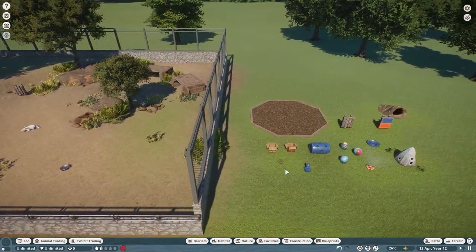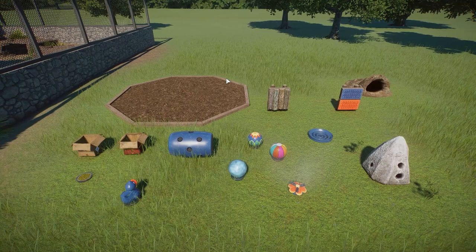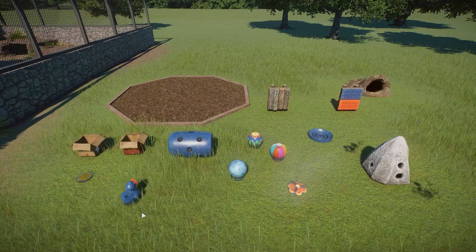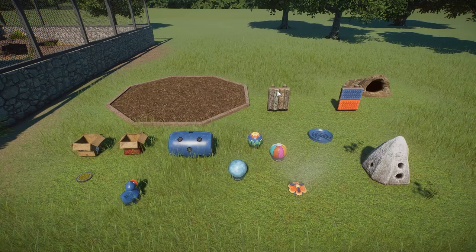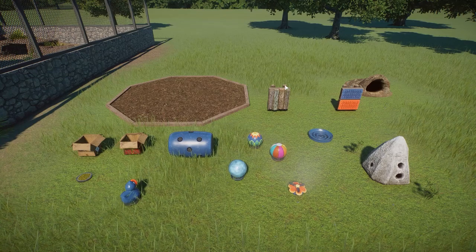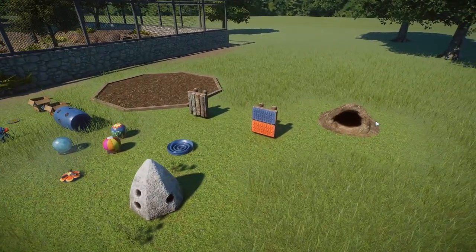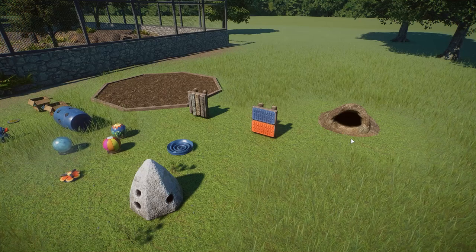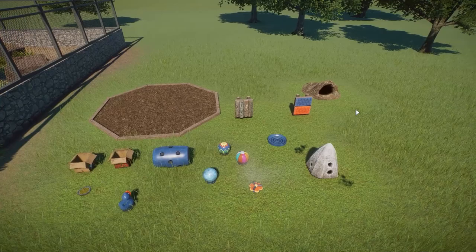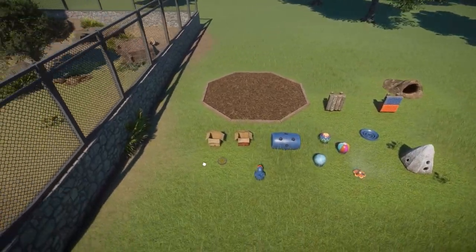Now let's look at their enrichment items. We have the foraging area, another foraging tray, some boxes, the rubber ducky, the ice ball, two blow-up balls, rubbing pillar, and rubbing pads. They can use these including the babies, however the baby does clip a little bit. We also have a sprinkler, and I included the burrow - technically a bedding item. They only use the bigger burrow, not the smaller one.